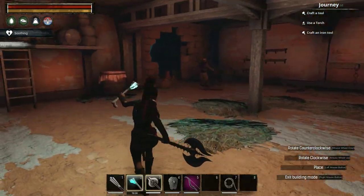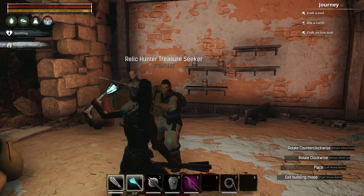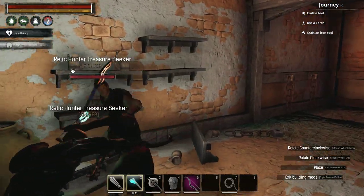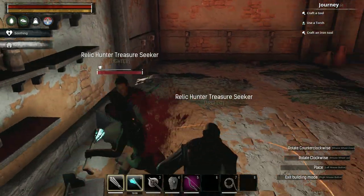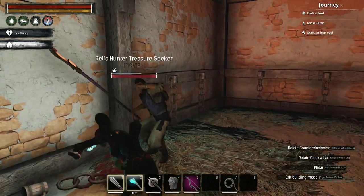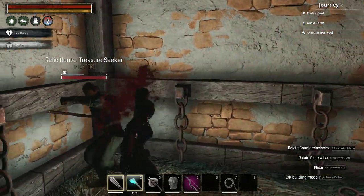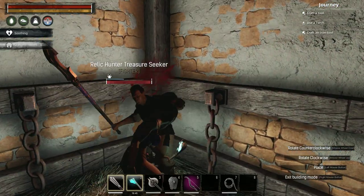There are two more guys right here — these guys are Relicons of Treasure Seekers. The good thing about these guys is you can knock them out, as you can see. Their torpor bar does go down, which means you can knock them out and take them out of the dungeon and put them in a wheel of pain. This may change when the game comes out, but I do like the idea that you can knock these guys out and tame them. It does add more places where you can find Relicons of Treasure Seekers, as they are quite good thralls.